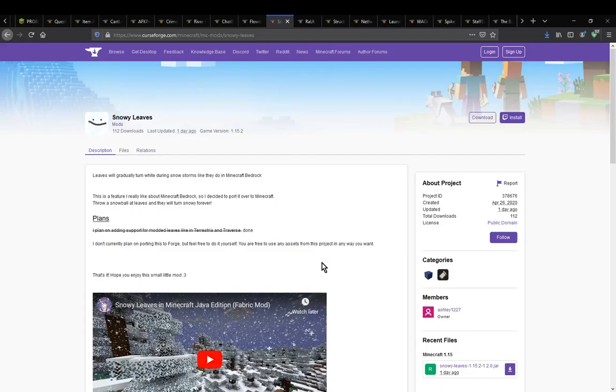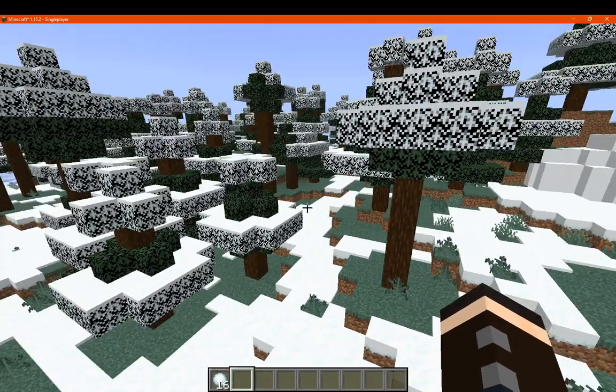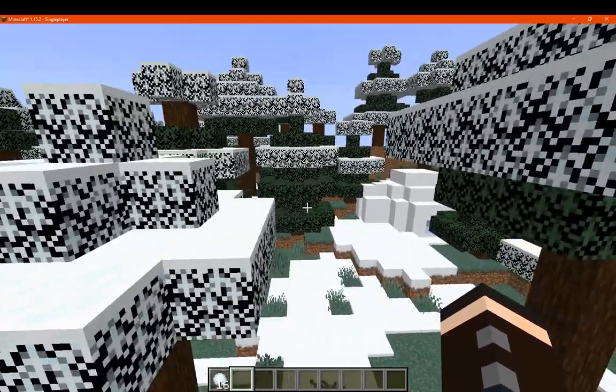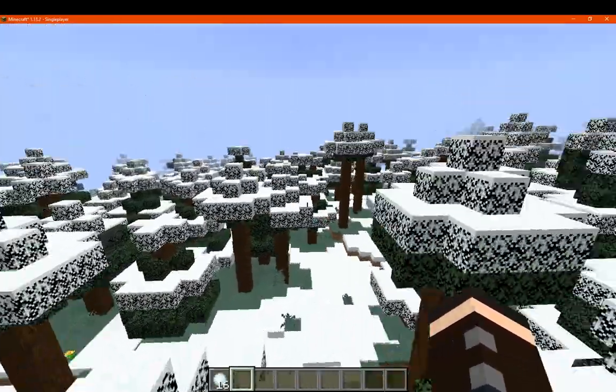Hello everyone, it's SonsonDoc2 and welcome to another Fabric mod overview, this time on Snowy Leaves — a mod that simply allows for snow to appear on leaves of trees, and you can also throw a snowball to make that happen as well. I happened to just teleport to an igloo via slash locate, and it seems to be that there already is snow on top of many of the leaves of these trees.